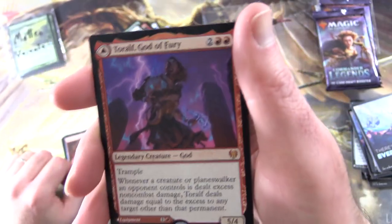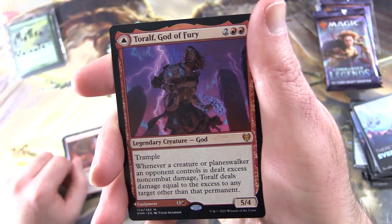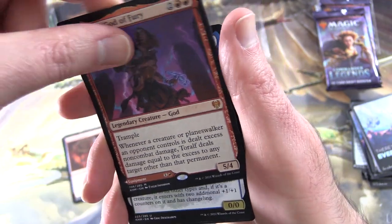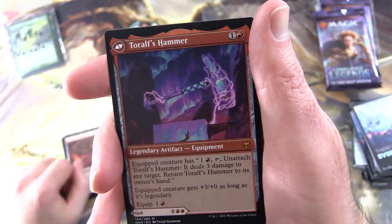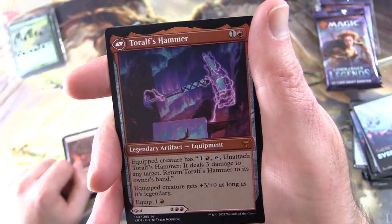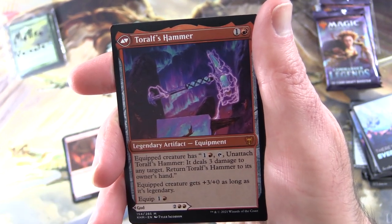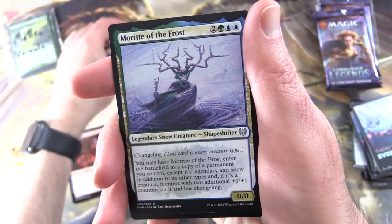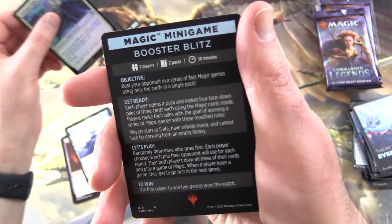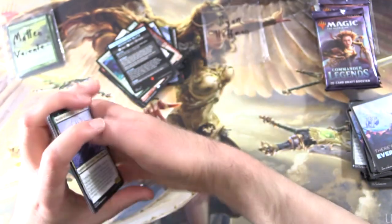And a Mythic — Toralf, God of Fury! Legendary Creature God, 5/4 for four with Trample. Whenever a creature or planeswalker an opponent controls is dealt excess non-combat damage, Toralf deals damage equal to the excess to any target other than that permanent. On the other side we've got Toralf's Hammer — Legendary Artifact Equipment for two. Pay one red and tap: unattach it, deal three damage to any target and return it to its owner's hand. Equipped creature gets plus three/plus zero; as long as it's legendary, equip for one red. And there's Morit of the Frost, a foil Stalwart Valkyrie, and a Magic Minigame Booster Blitz with a Treasure Token on the other side.